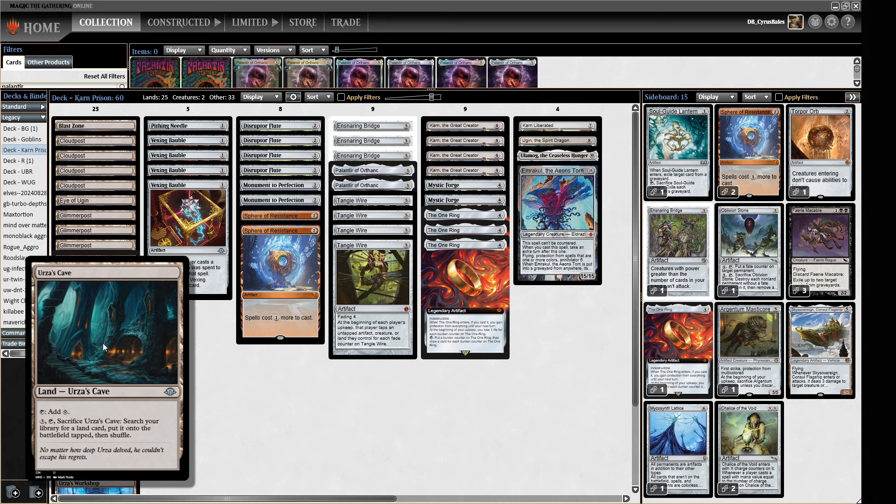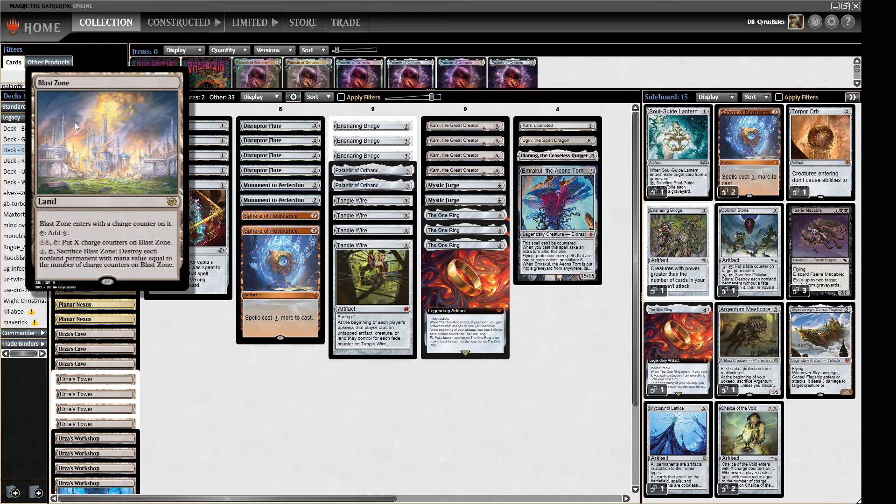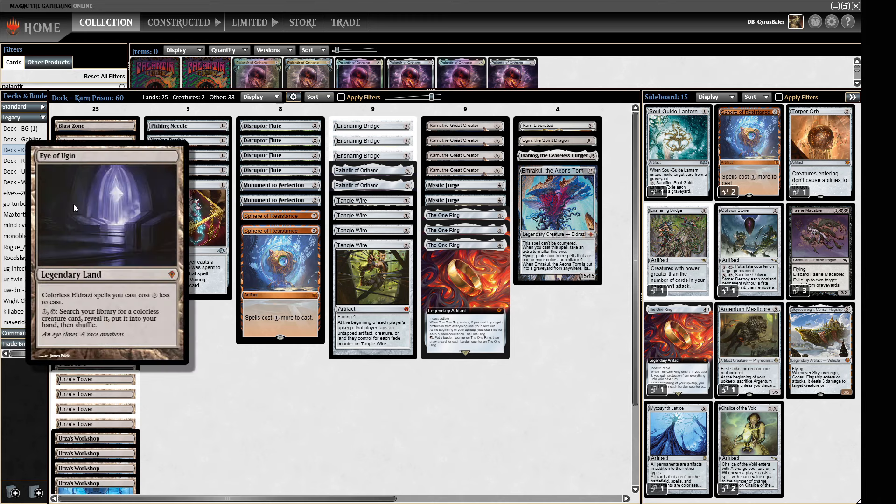And the Cave — you don't see this one as often. It's a common, plays as an untapped land that taps for one mana, and you can pay three, sacrifice it, and go find another land from your deck and put it in tapped. So we can use this to go and find things like our Blast Zone, our Karakas, or just to get some more mana of another variety, or of course the Eye of Ugin.